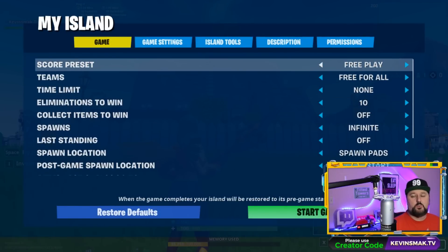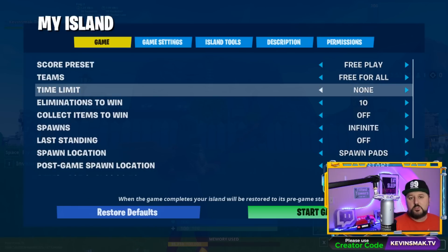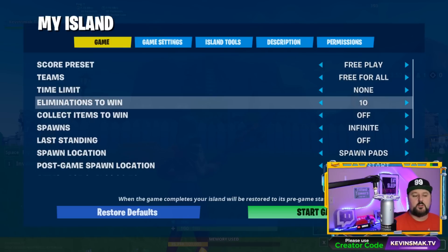Here we have score preset — that's if you want a free for all, if you want to collect items, or if you want to do eliminations. Next we have teams. If you want teams, you can select how many teams you want. You can do cooperative as well if you want to play together as a team, or free for all — everyone for themselves. Time limit: you can do 1, 2, 3, 4, 5, 10, 15, or 20 minutes. I usually leave it on none so there's no time limit.